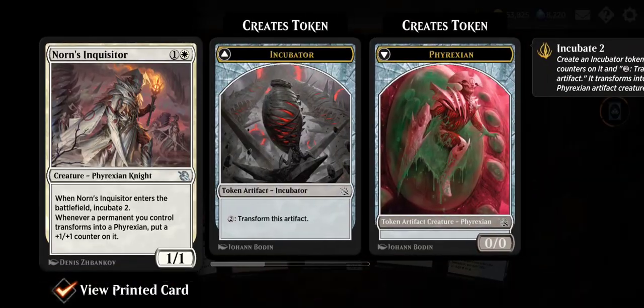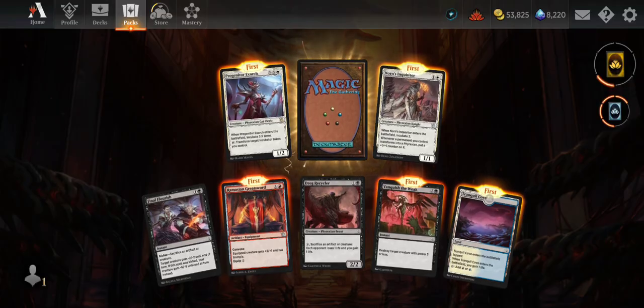Norn's Inquisitor — for two you get a 1/1 Phyrexian Knight. When it enters the battlefield, incubate two. Whenever a permanent you control transforms into a Phyrexian, put a +1/+1 counter on it. Interesting — a little support package for the incubator style of play.